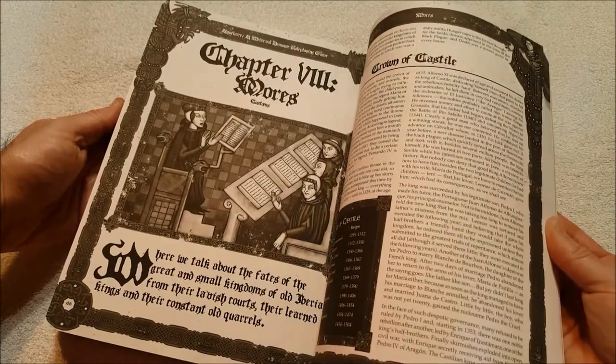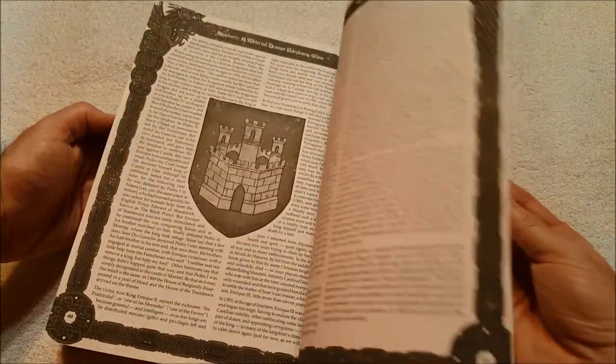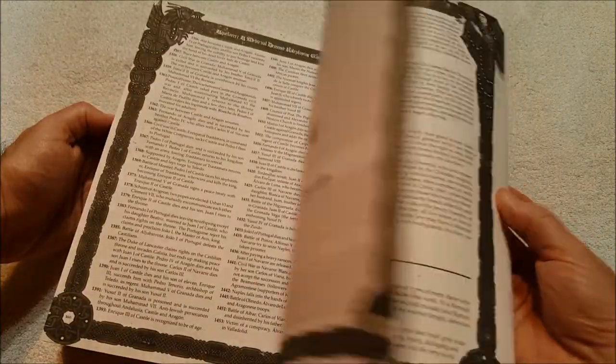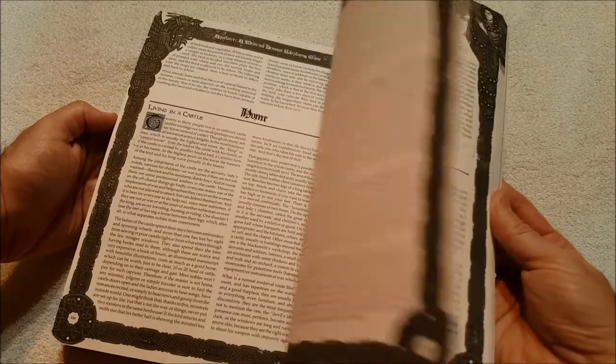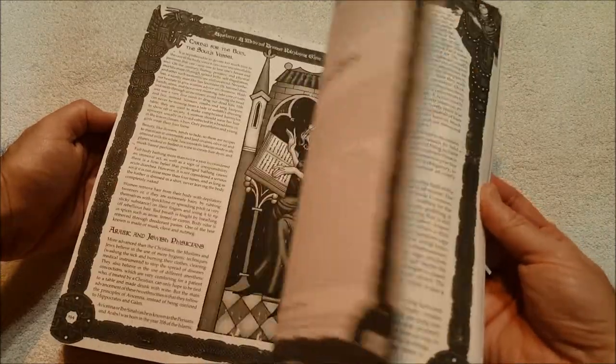There's a table of sins. This is Crown of Castile, so this is Spain. It looks like they've kept most of the content — what's missing is the monsters, and probably some of the GM information. Which is fine, that's cool.